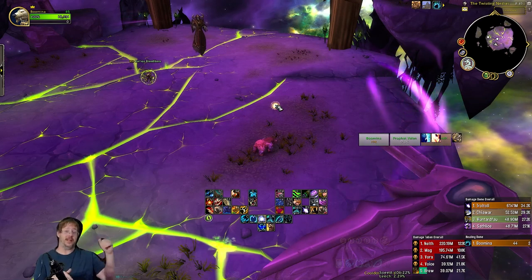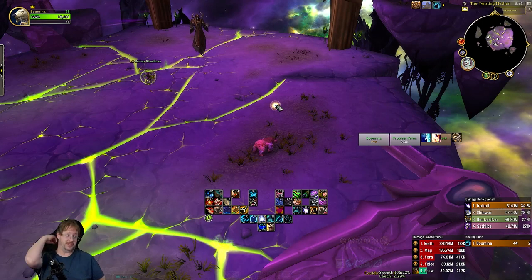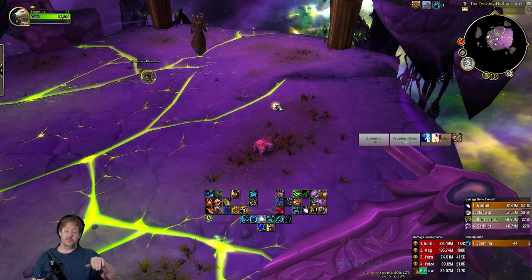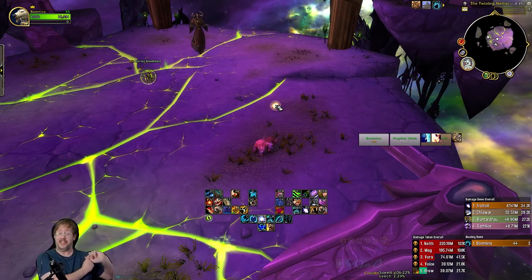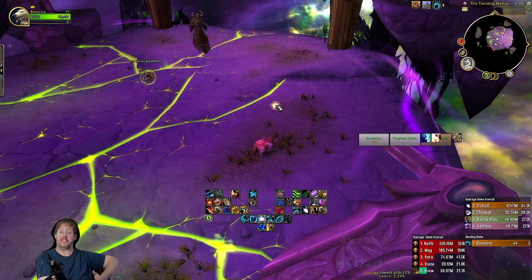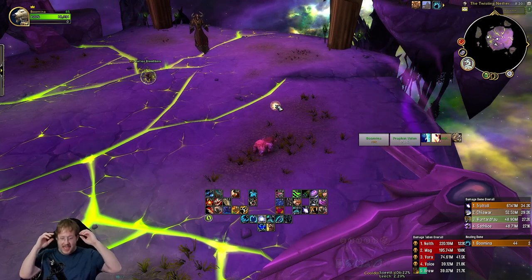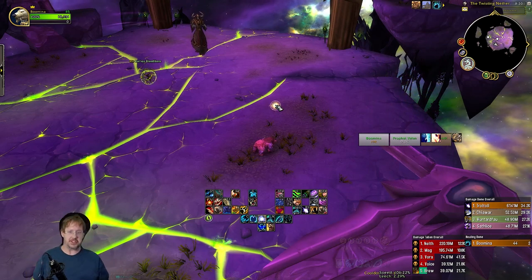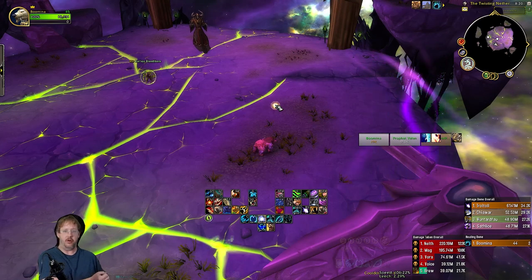Jumping over and into the purple lines is actually a really good way to deal with them — don't try to run around them, just jump. After the first Annihilate, you're going to get a Stomp and you'll want to back out of that. Twisted Reflections will cast right after. Once that Twisted Reflection is cast, you have a bit of a breather — he's just done Annihilate, Stomp, and Twisted Reflections all in a row.